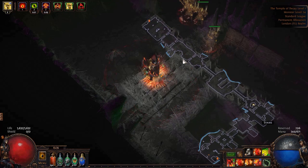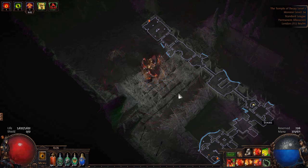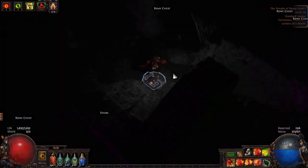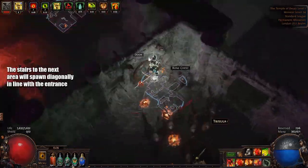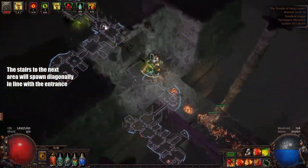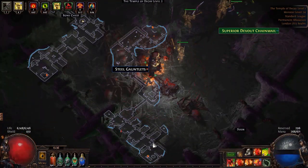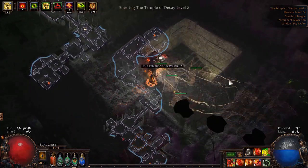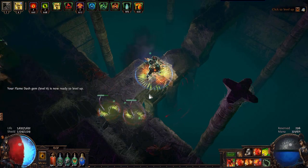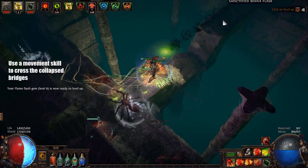If you watched my last video, you'll know that in the Vial Pyramid, the entrance and exit spawn sort of diagonally opposite each other. I don't think I mentioned this before, but this is also true for the Temple of Decay, because these are actually the same area but in the future. So if you go to the corner, you should find the exit. Here's the entrance and directly opposite it is the exit — this is true for all sections of this area. Also, if there's a collapsed bridge in the Temple of Decay, you can just Flame Dash across or throw a Smoke Mine.